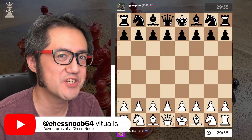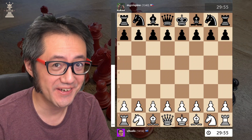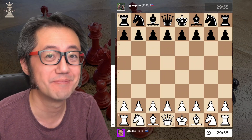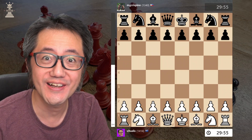Hello, this is Vitualis the Chess Noob, learning and having fun with chess. Another day, another Caro-Kann defence destroyed by the Von Hennig Gambit. This was a quick game, 17 moves. Let's go.